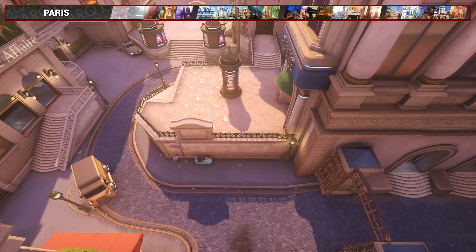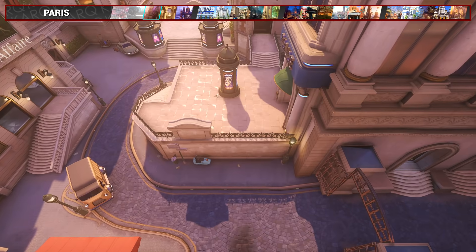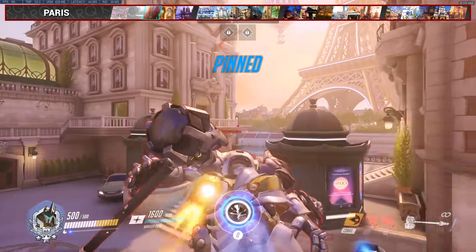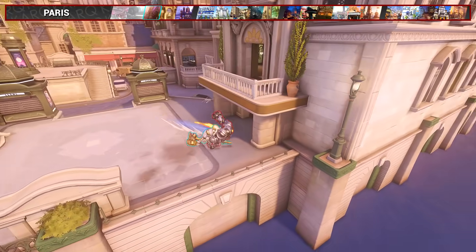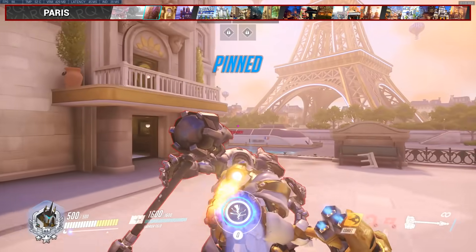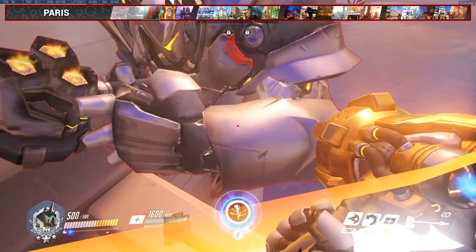On Paris, since teams usually hold the high ground here, a viable tactic is to rotate to the right and force them off. As soon as you enter this doorway, line up a charge towards the back corner of point. Make sure to aim it towards the lamppost, because if you angle too much to the left, they won't fall off.